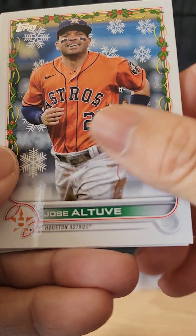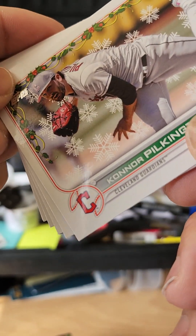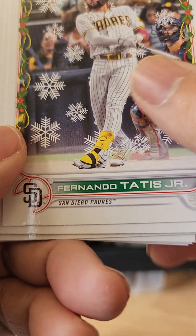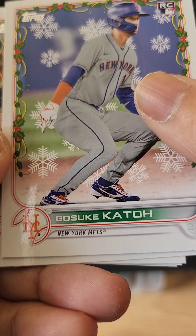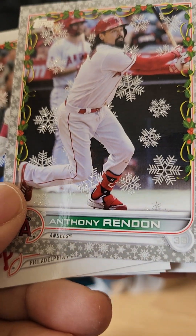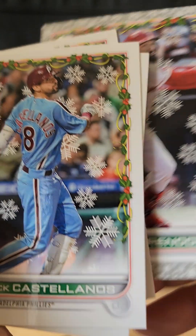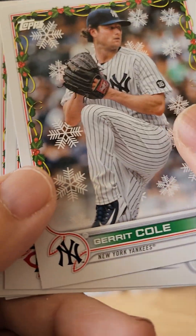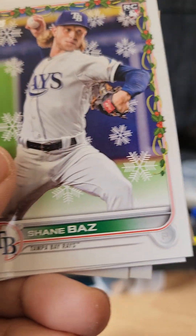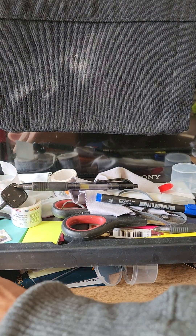Pack four: we have Altuve, Connor Pilkington, Fernando Tatis, a New York Met — Gosuke Katoh, never heard of him. We have an Anthony Rendon — oh, this is the metallic embossed one, you can feel the snowflakes raised up. Castellanos, Gerrit Cole, Cole Sands, Shane Baz. So far I haven't seen any short prints — if you have, please let me know.